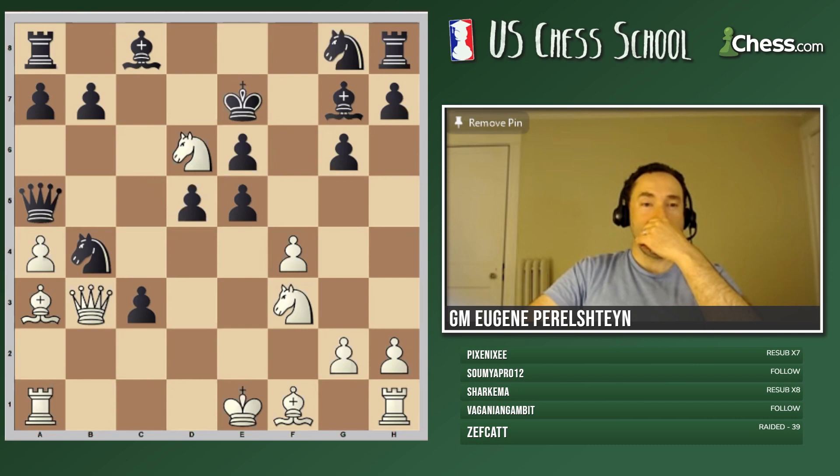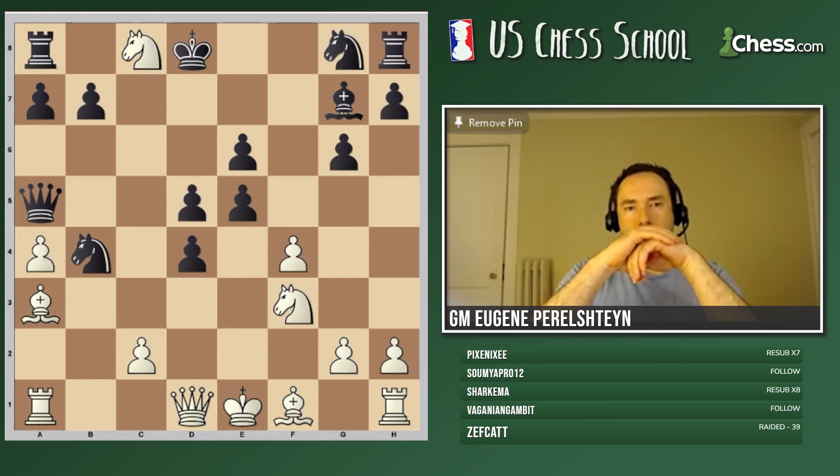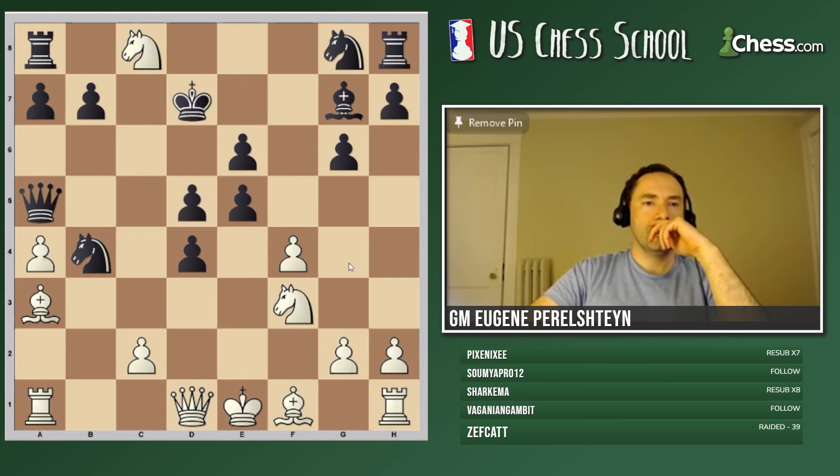One idea: B4, Knight takes. If Queen D2 there's a big oopsies - you don't want to allow that, black wins. So we need an intermezzo - we need C3, another pawn sacrifice. Now the diagonal is locked up. What's the winning move? Queen B3 wins - a deadly pin, period. This is just game over. Black has a lot of pawns but his whole position is collapsing.